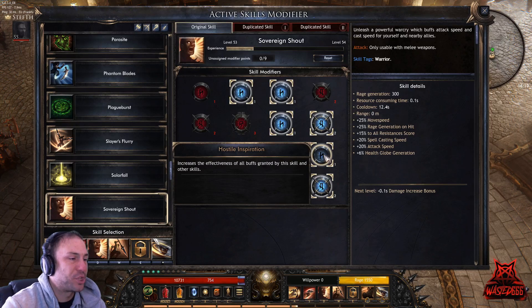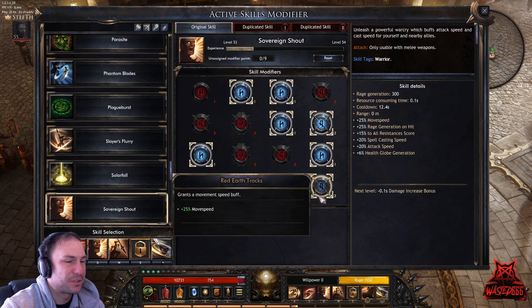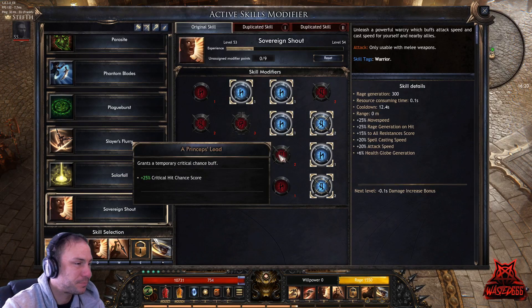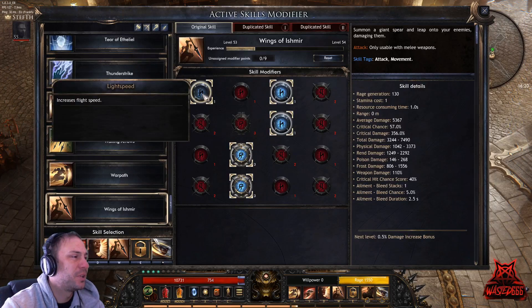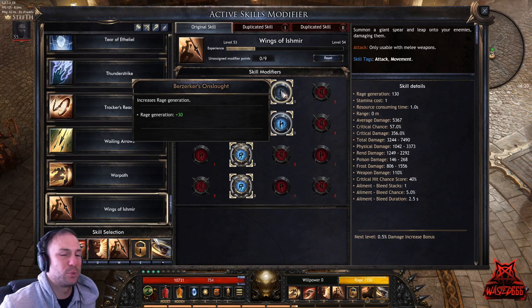Hostile Inspiration increases the effectiveness of all buffs granted by the skill and other skills. It also grants a movement speed buff of plus 25 percent — that's pretty insane.